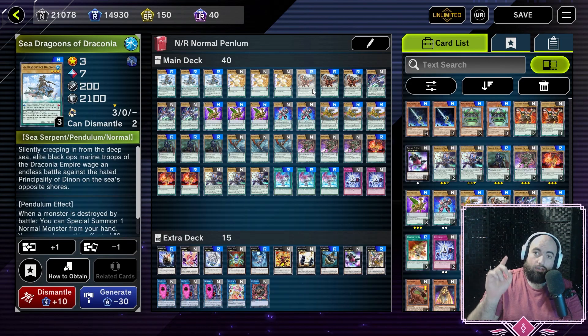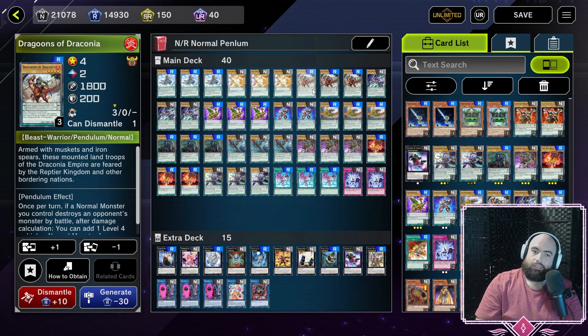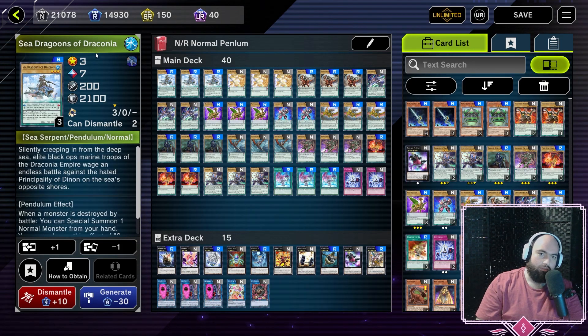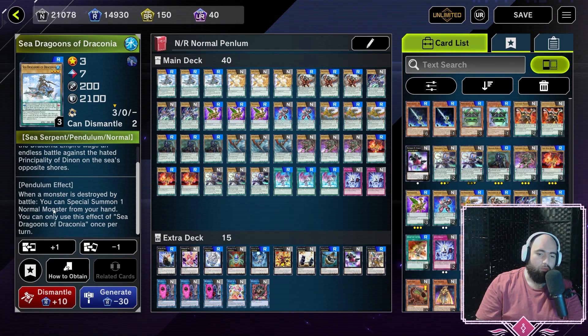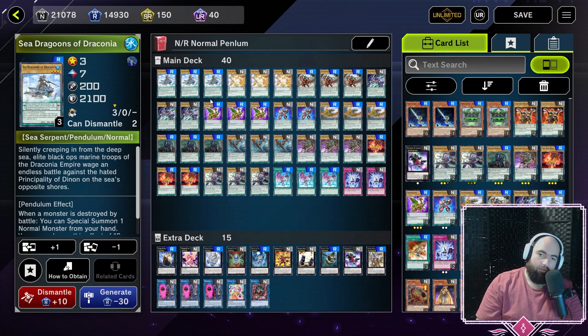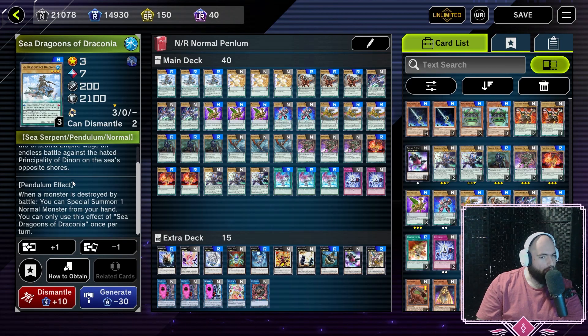Next we have the Dragoons — all of these cards have effects involving the battle phase and normal monsters. Three copies of Dragoons of Draconia, level 4 scale 2, whose Pendulum effect reads: once per turn, if a normal monster you control destroys an opponent's monster by battle, after damage calculation, you can add a level 4 or higher normal monster from your deck to your hand. Three copies of Sea Dragoons of Draconia: when a monster is destroyed by battle, you can summon one normal monster from your hand, once per turn. Oddly, Sea Dragoons is a hard once per turn but Dragoons of Draconia isn't. Mainly you're going to be using Sea Dragoons for its high scale.